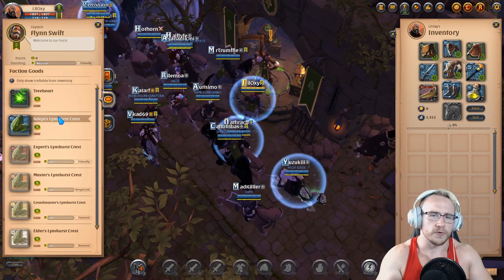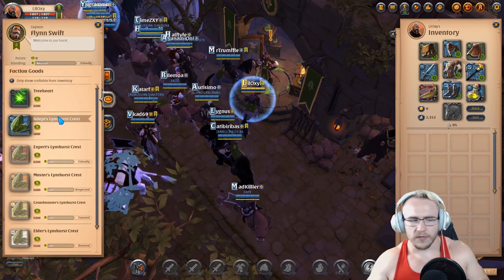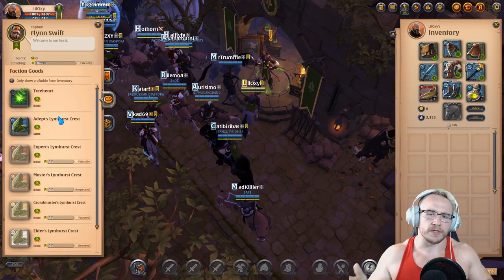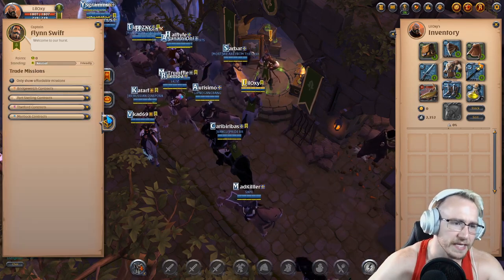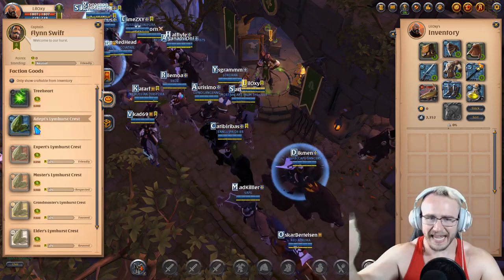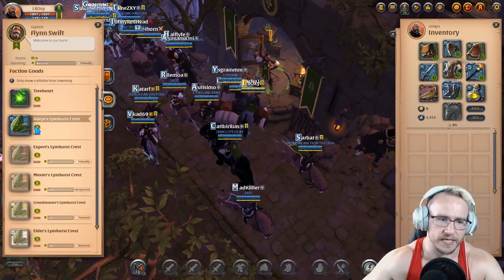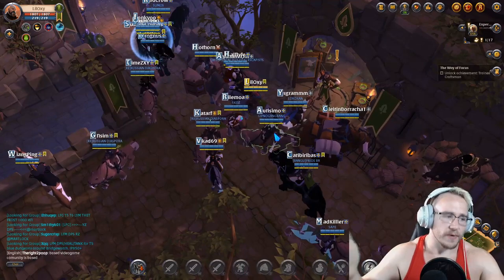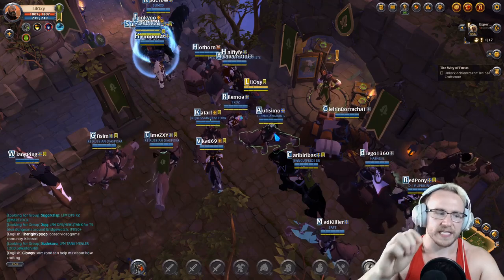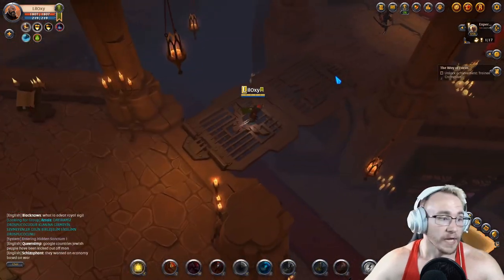You want to get Limhurst Crests, which you can use to make Limhurst Capes. These are extremely useful — Limhurst and Thetford are the two most used, though Fort Sterling, Martlock, and Bridgewatch get used as well. You can get these with faction points and then sell them on the marketplace for a pretty good profit. It's relatively safe because people have to go out of their way to find you, and solo dungeons now despawn once you're inside after a couple of minutes.